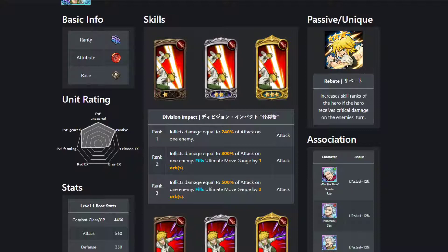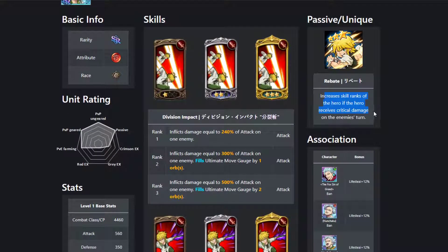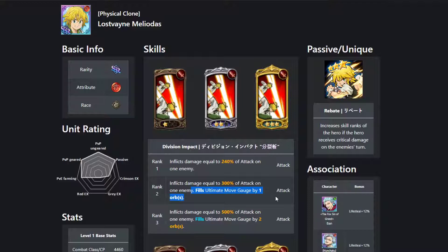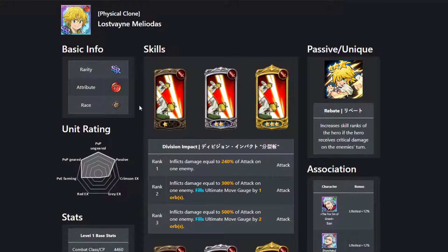That's Lost Vane Meliodas. I don't want to cover his skills too much, but the most important thing is his passive — if he gets a critical hit, all his cards will rank up, which is one of the most broken things because his crit resistance is 0%. He fills his ultimate pretty fast, ignores defense with his second card, and does AOE. It is safe to say he is the best unit in the game with no doubt, and he will be relevant for a very long time.